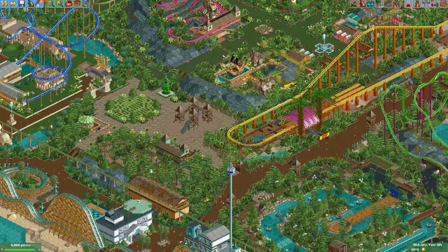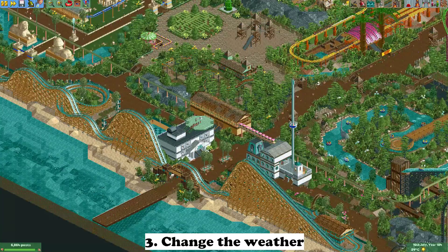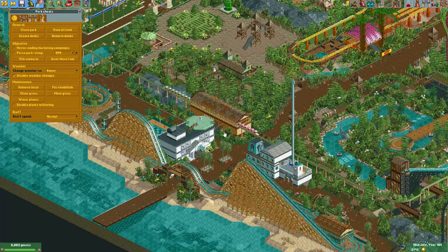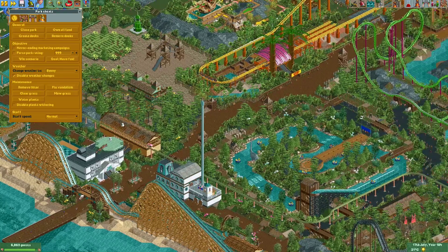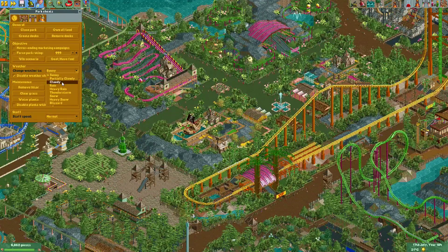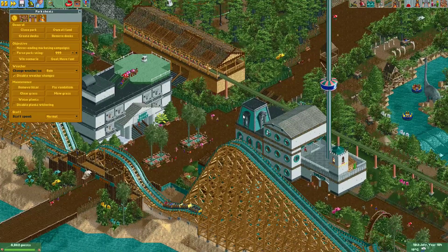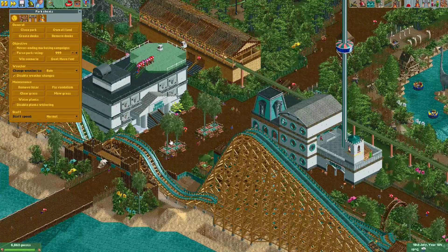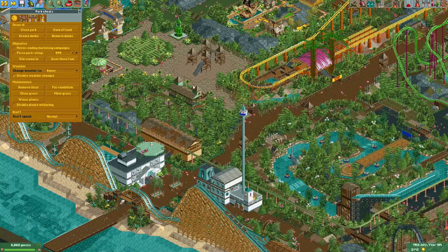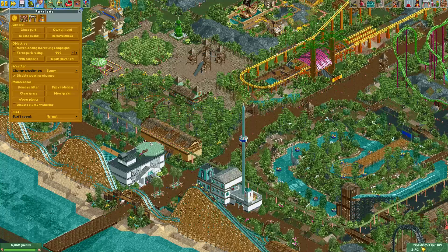For the third point, you should change the weather to what you want the viewer to see when they open the park. Usually sunny weather is the nicest. If you open the park, immediately change the weather, and then save it, it will stay that kind of weather for a while. I sometimes receive a park where it's raining for no reason — rain makes the park look a little gloomy, and guests will refuse to go on certain rides. So it's usually best to keep the weather sunny when you save and submit the park, unless you want something specific like a blizzard for aesthetic reasons.